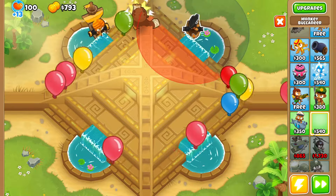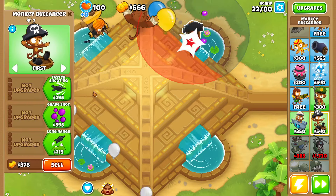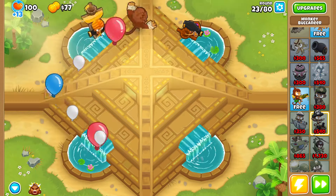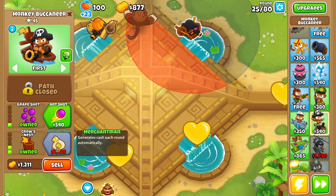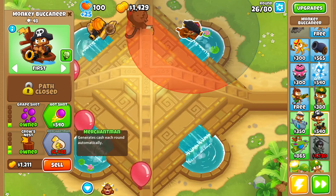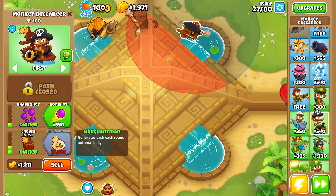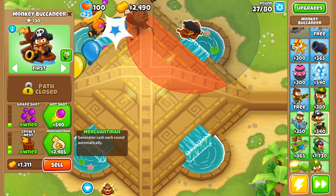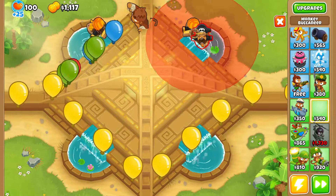I want to grab myself another monkey buccaneer because we're having more balloons slip through. I thought when I played this game mode before... I think we did end up struggling quite a bit. Maybe I'll grab a second Grape Shot just to be safe, because these balloons have me a little worried. We don't need to worry about lead balloons because we have Pat Fusty. I need to remember I can't make the mistake of buying a small tower — I think I'll go for a monkey buccaneer strategy again, since we're so close to getting the achievement.